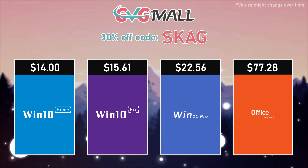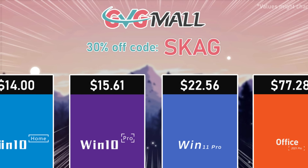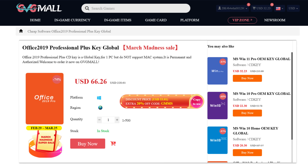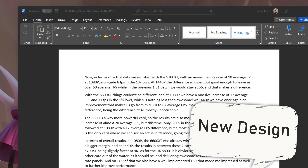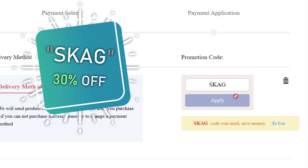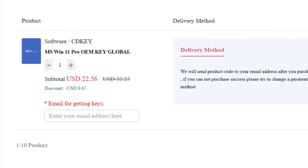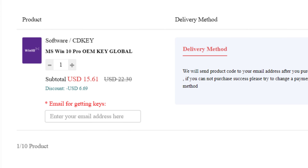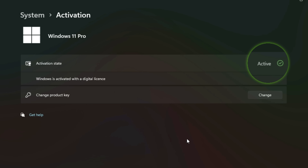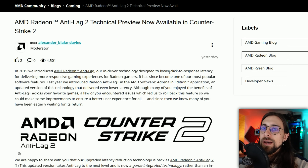Today's video sponsor is GVGMO, bringing you lots of software deals like Windows 10, Windows 11, and Office 2019 or 2021. Use my SKG discount code for 30% off — getting a Windows 11 serial key for $22 and Windows 10 for only $15. Enter the key in your Windows settings to get an activated system.